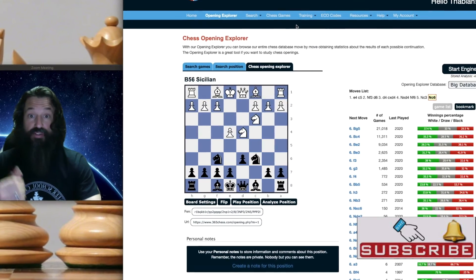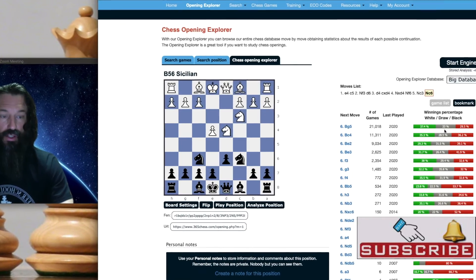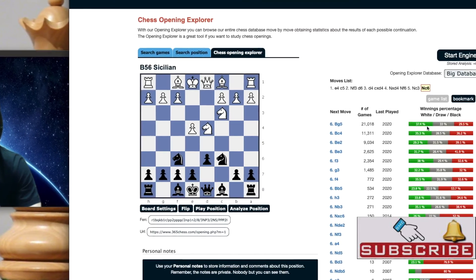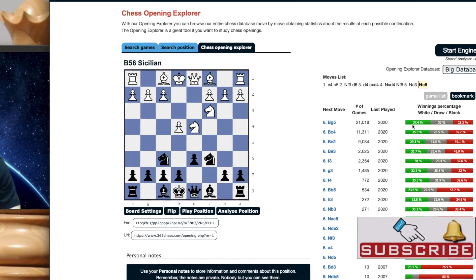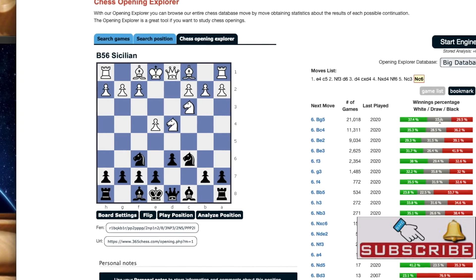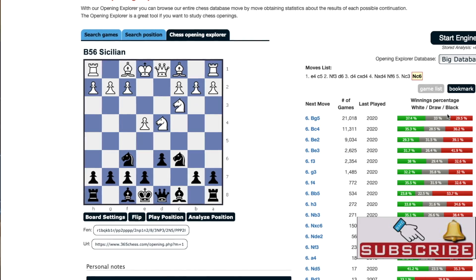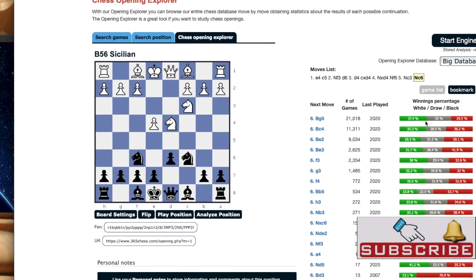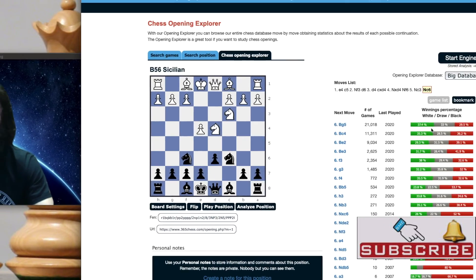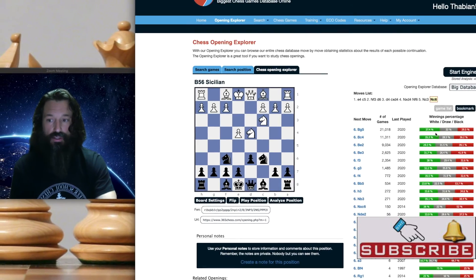On this 365chess.com site, if you look over here, it shows green, gray, and red. Green is the percentage of people that win with White, gray is draws — 33% here at the top — and red is Black winning. This can give you perspective as you play through variations on 365chess.com: find out what the most popular moves are, and moves that are less used usually have some sort of issue, so it can be a useful way to work on your game.